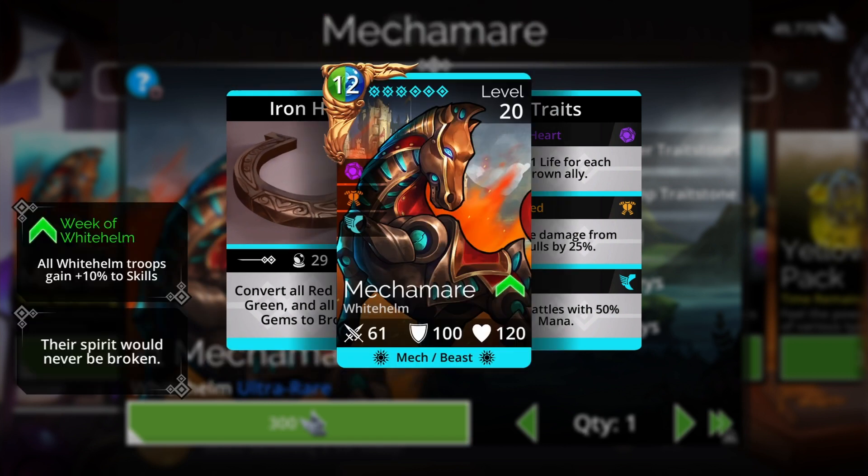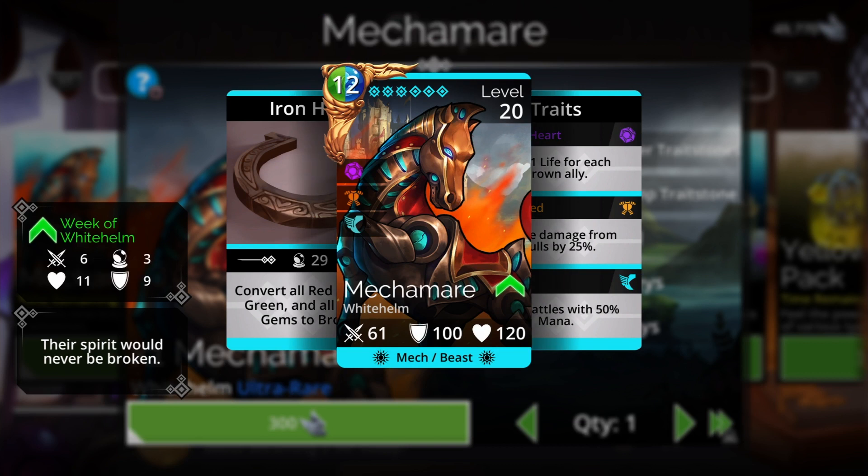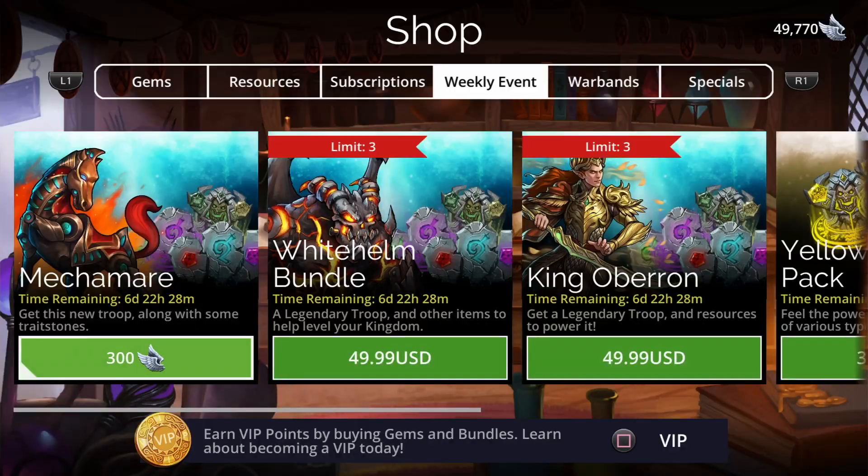For the final category - mana color and cost: because this troop has Fast, it starts with 50% mana, effectively cutting the 12 mana cost down to just 6, which is very good. Green and blue is also a highly useful color combination. A simple cast of Leprechaun with six or seven green gems on the board will get this troop's spell ready very fast, making Mechamere extremely viable in this regard.